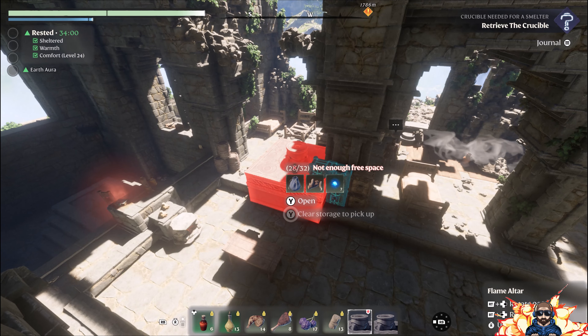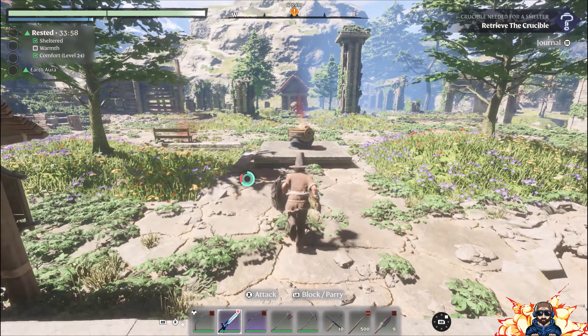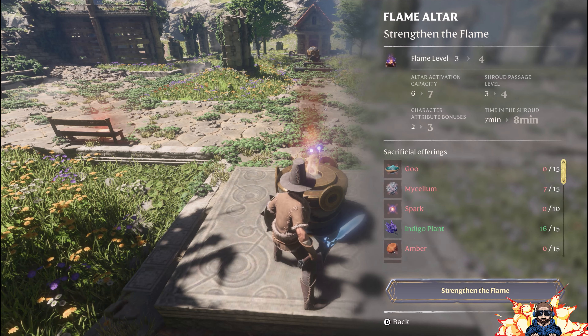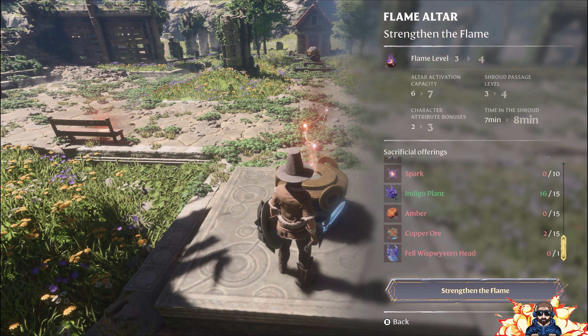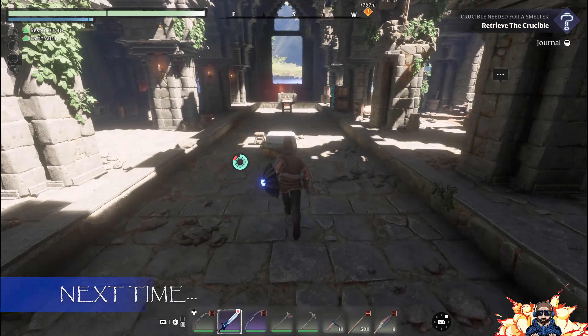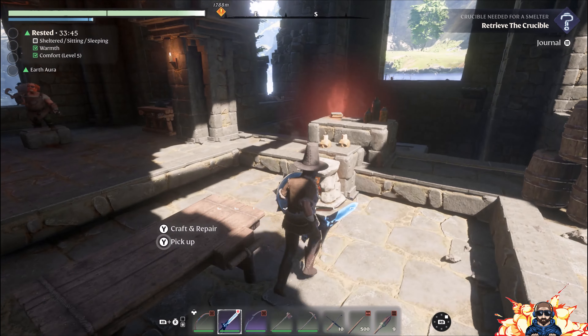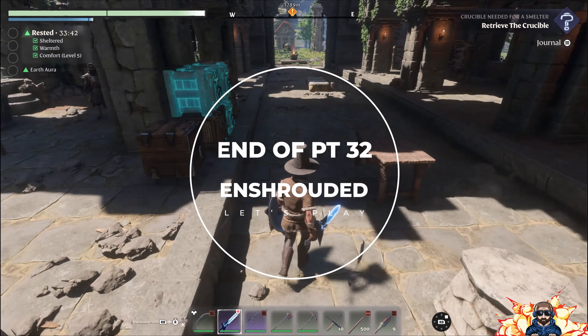We've got some altars in place for when we go up north. Looking at our flame altar, we can go up again later but we need what's called a fell wisp wyvern head — we don't know what that is yet — and we've come across amber before. All we need is goo and a fell wisp wyvern head, so we've got some missions ready to go. Next time we'll head up north.